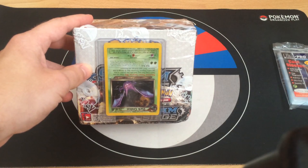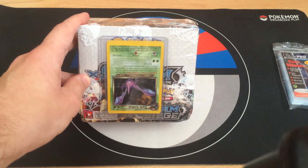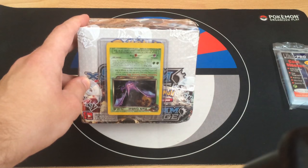The main goals to pull from these boxes should definitely be Professor Sycamore Full Art - those are the most expensive, most valuable, and most wanted cards at this moment from this set. But also Volcanion EX would be pretty good.